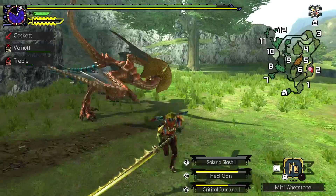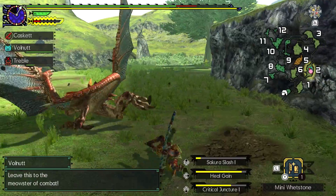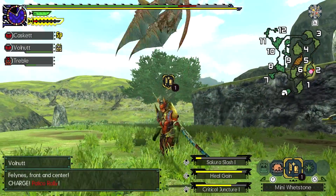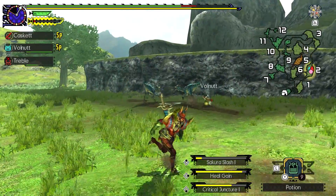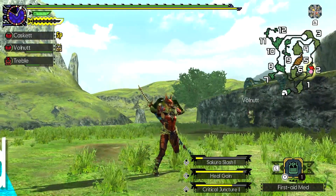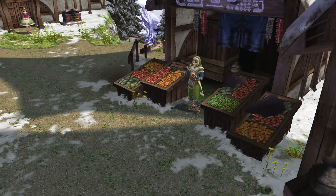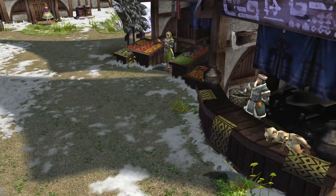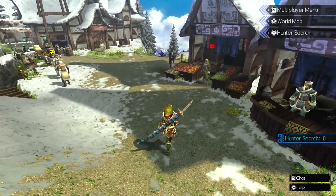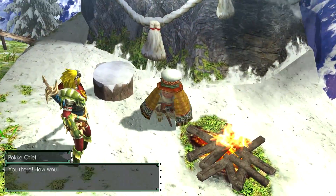I also think the HUD during hunts is a little too big — it takes up quite a lot of space on screen, and I wish there was an option to make it smaller. I will say the game really shines visually in handheld mode, where most of these nitpicks don't matter as much, since having a larger HUD has its benefits on the smaller screen. As for the sound, the music in Generations Ultimate gets the job done, although outside of the themes for the different hubs, I don't think much of it is very memorable. The sound effects of the monsters and environmental foley are well done, helping to immerse the player into the hunt.